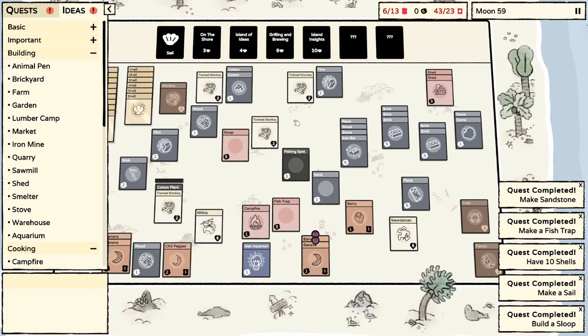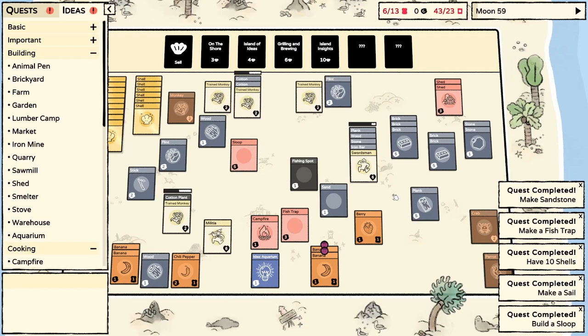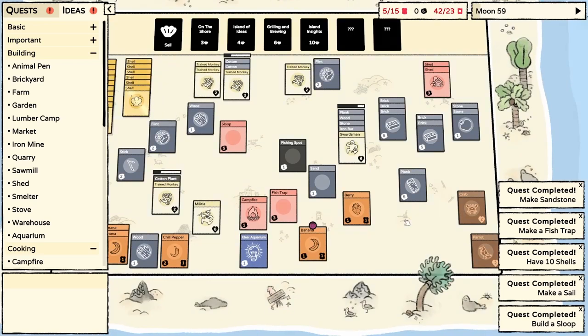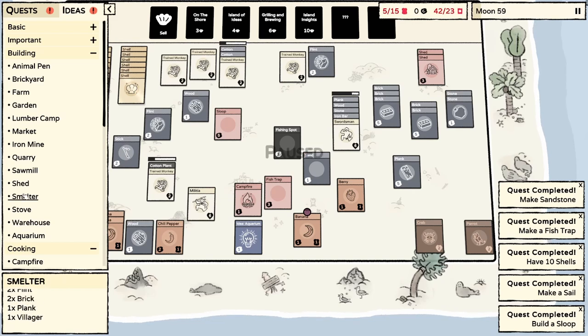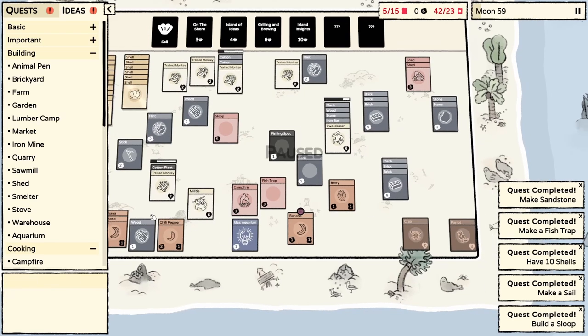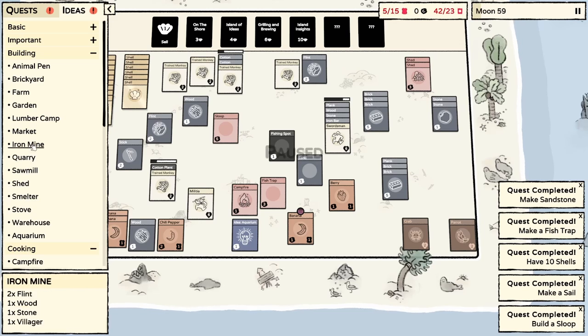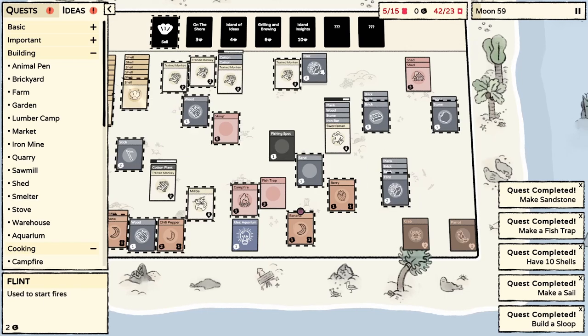I'm just spitballing here - maybe traveling from the mainland to the island you have a chance of getting robbed by pirates. Could we make a warehouse? That requires an iron bar, so no. Could we make a smelter? Two flint, two brick, one plank - yes we could. But I don't have the ability to get iron yet so it's kind of a waste. Maybe we should make an iron mine instead.